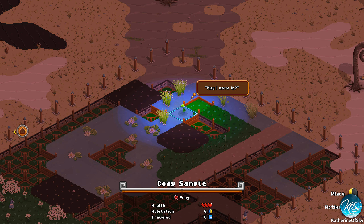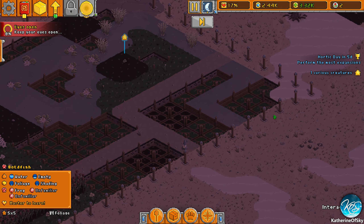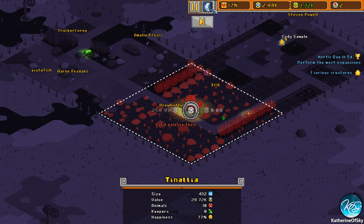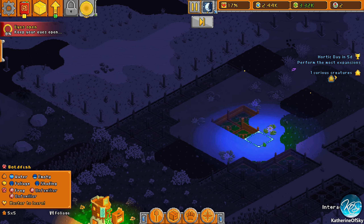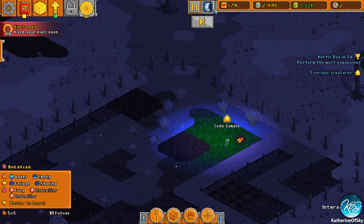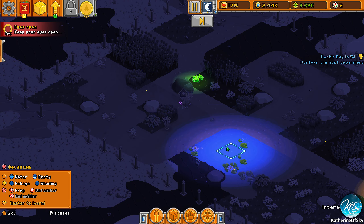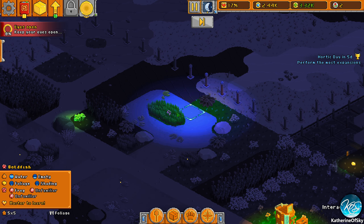You're going to be Cody Sample — thank you Cody for being my patron, you are awesome! The goldfish is called Steven Powell — huge thank you for being my patron, Steven. Look at them all walking around, this is great! Let's see if we can find any more animals — we're going to start naming them when they arrive so we don't have to look for them.